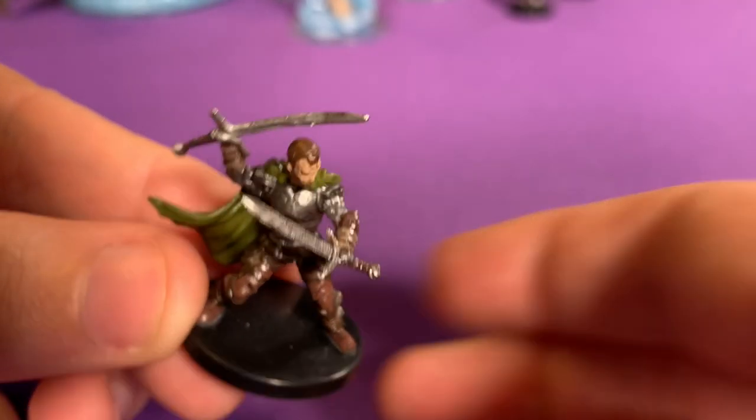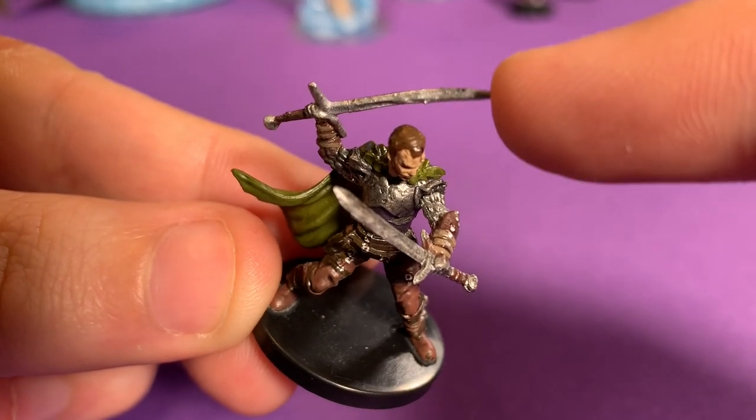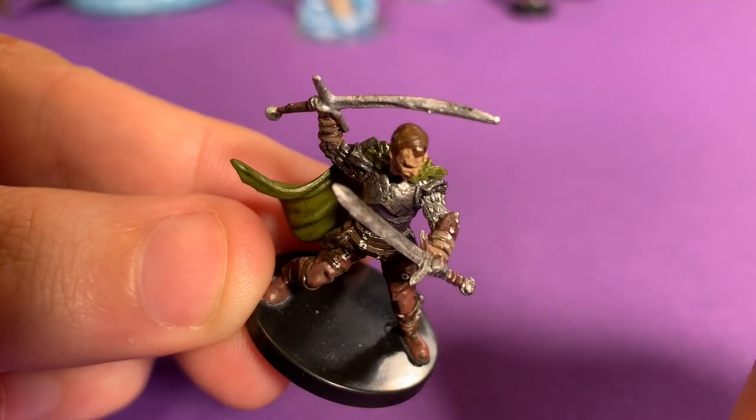One thing to be aware of if you're buying pre-painted plastic miniatures is that they can be prone to bendy sword syndrome. The pre-painted plastic miniatures are made of pretty cheap plastic, which does make them durable, but it does mean that some details — particularly swords and spears — are prone to droopage. Another quick tip for those of you looking to get a lot of miniatures really quickly is to check eBay. Oftentimes people that are getting out of the hobby will have a huge yard sale where they're just going to try to dump all their miniatures for pennies on the dollar.